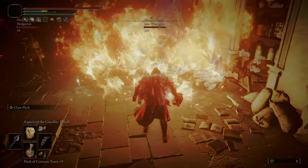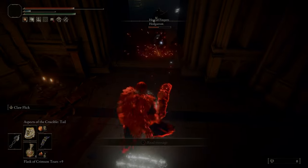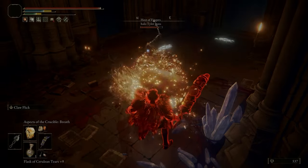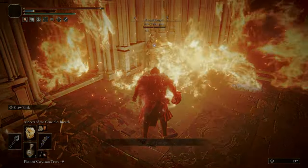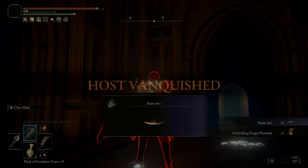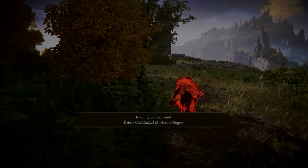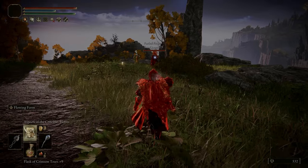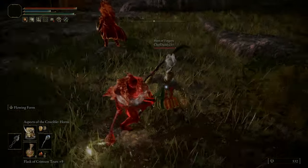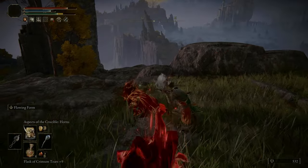We all saw in the DLC trailer that we're potentially getting another crucible incantation — how cool will that be? The big wing attack where the crucible flies up into the air and comes flying down with a big spear — if we get that in the DLC, how good would it be adding that to this build? I just hope it's around the same level requirements as the other incantations and they don't put a 50 faith requirement on it. If I can add all four crucible incantations plus the hammers, that would just be absolutely perfect.